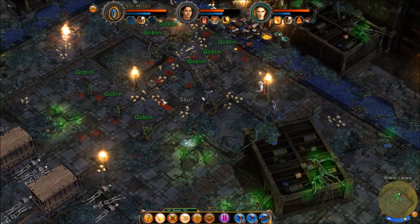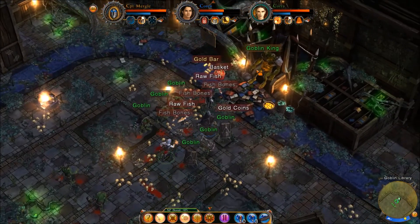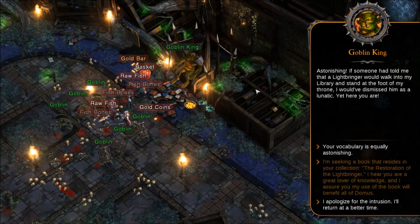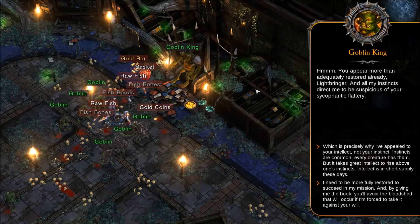The goblin king, I am assuming, is over here. Let's go speak with him — he is large. 'Astonishing. If someone had told me that a Lightbringer would walk into my library and stand at the foot of my throne, I would have dismissed him as a lunatic. Yet here you are — your vocabulary is equally astonishing.' I'm seeking a book that resides in your collection — the Restoration of the Lightbringer. I hear you are a great lover of knowledge, and I assure you that my use of the book will benefit all of Domus. 'You appear more than adequately restored already, Lightbringer, and all my instincts direct me to be suspicious of your sycophantic flattery.'